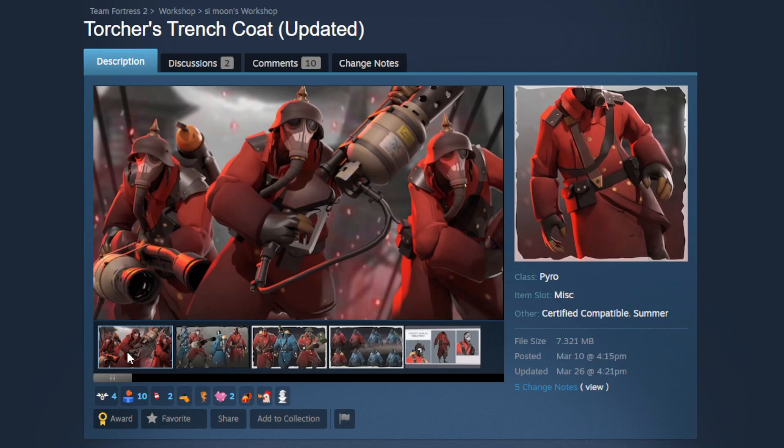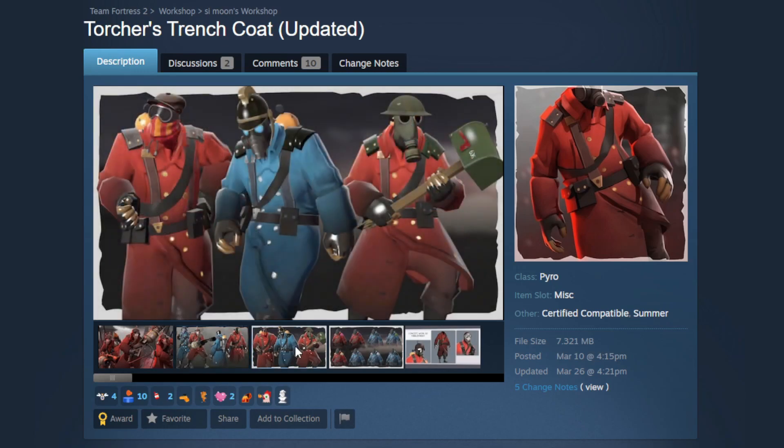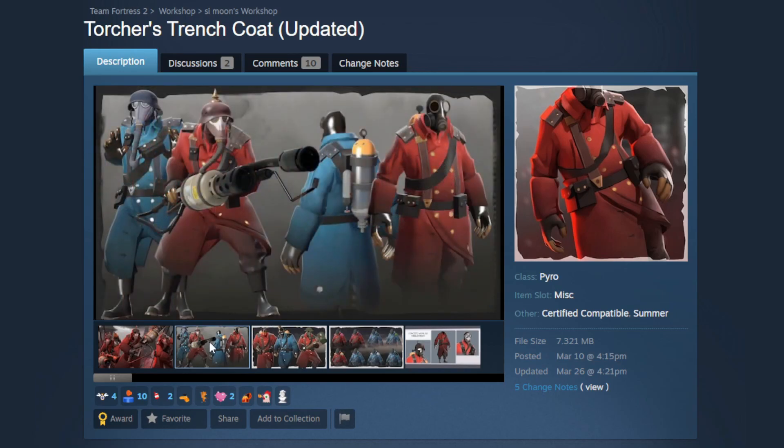But this is where things get absolutely insane — this is the Torturer's Trench Coat. I do not say this loosely: this is one of the best Pyro body cosmetics I have ever seen, period. It is insanely good, and this is the kind of thing I just don't understand why we don't already have for Pyro. He has so many items that would go with it, it is insanely well made, and there is a reason why it has so many awards — it deserves every single one of them. Here is just a taste of the different loadouts you can do with this.